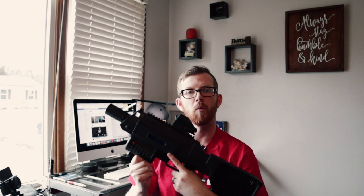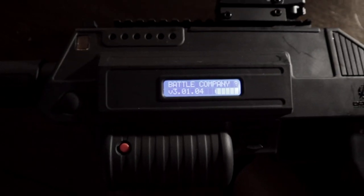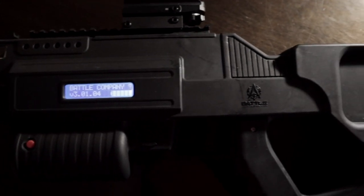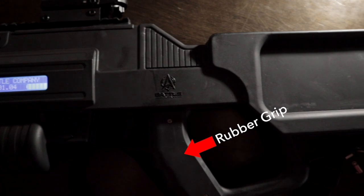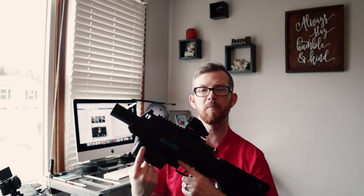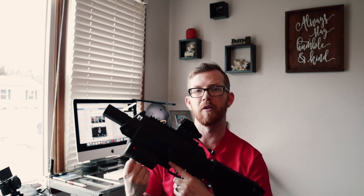So first let's talk about the laser tag product that we have. What you're seeing here is a Battle Company Battle Rifle Pro tagger. This tagger offers a unique and sleek design. It only weighs about two and a half to three pounds. As you're holding it, it's gonna give you a nice firm grip without having to worry about it flipping out of your hand. It also comes with an underbarrel, which gives you a nice place to grip on the front of the tagger. Right there by your grip is a red button, which gives you the ability to reload your weapon if you run out of ammo. Simply tap the button and you'll reload.